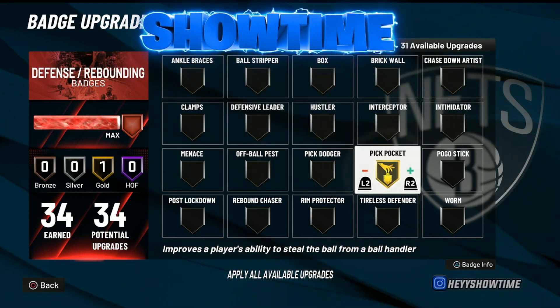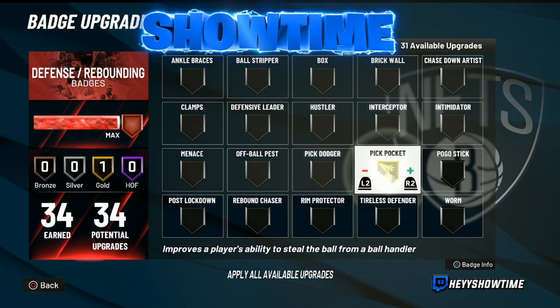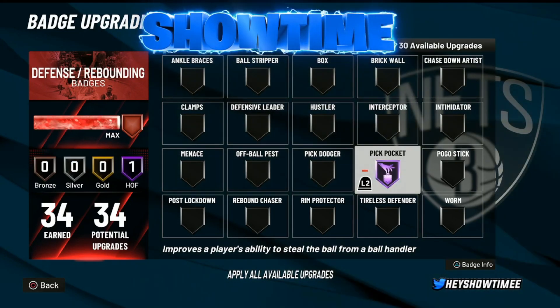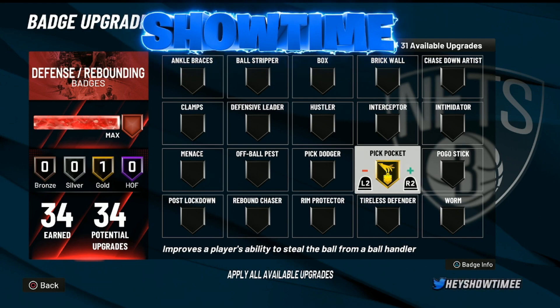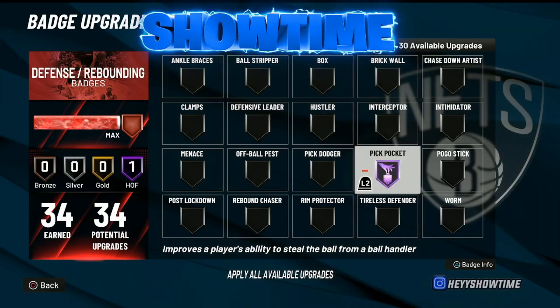Another badge I definitely recommend using on gold is the Pickpocket badge. I use it on silver and gold — I go back and forth between the two. Honestly, it's really good on both. Right now I'm actually using it at Hall of Fame, but I'd say probably go silver or gold. Hall of Fame feels like a bit much unless you're always double-teaming. If you're always double-teaming, use Hall of Fame. But if you're only double-teaming sometimes, why waste it — just put it on silver or gold. That's another one that's gonna work very well for you.